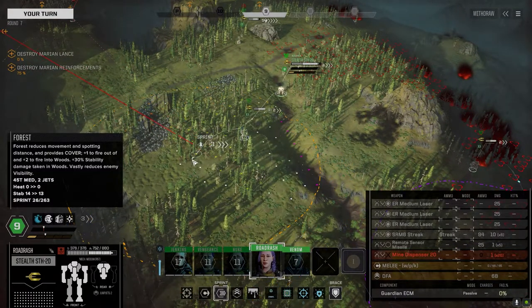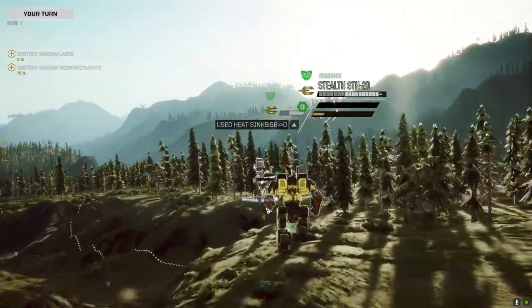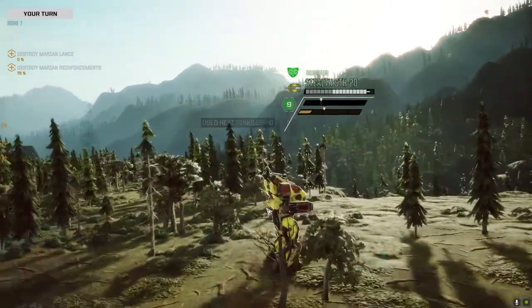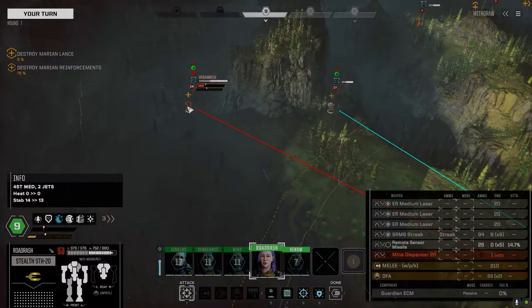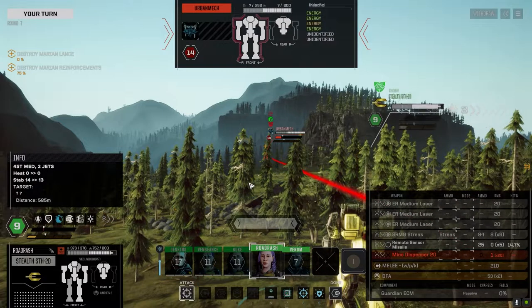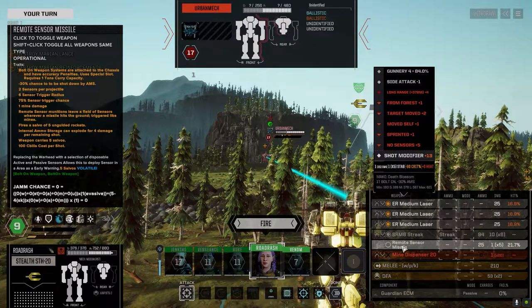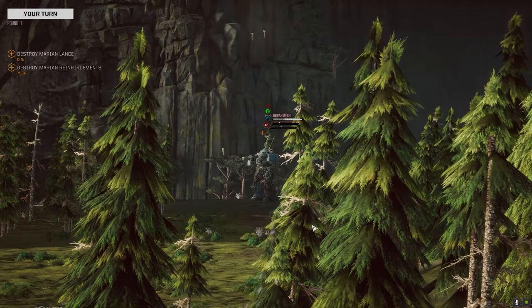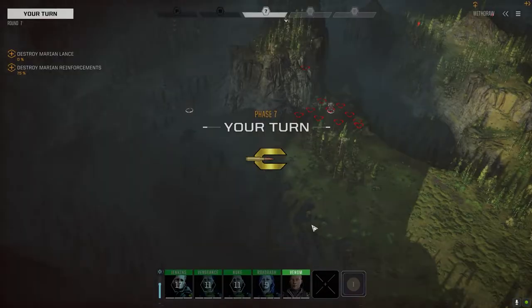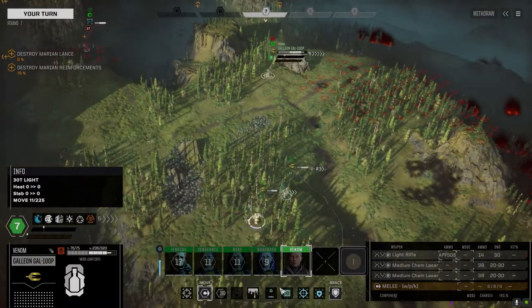Still a little bit bunchy here but not bad. Get in the trees, get some armor. 16 — remote sensors only. I'm gonna drop the sensors on this one. We got one hit — not bad, more than I thought we'd get.